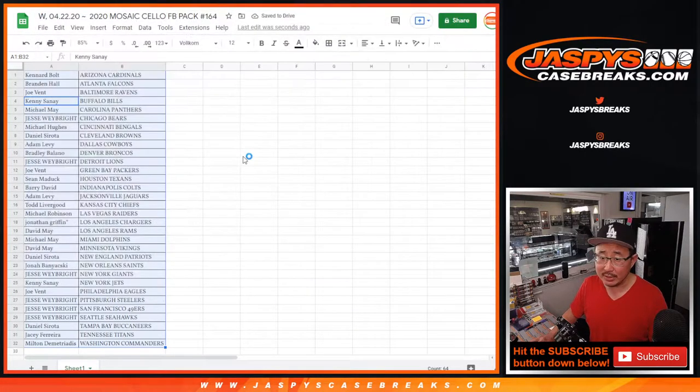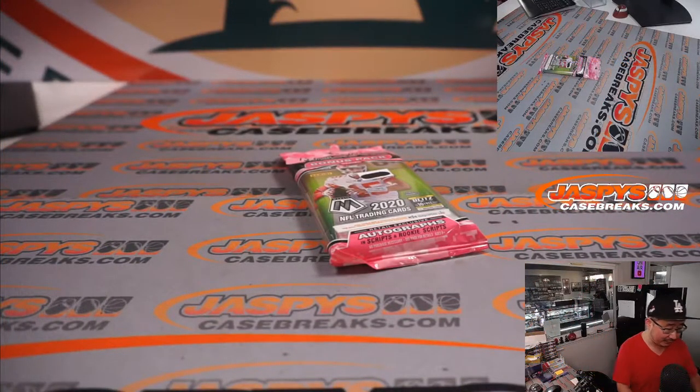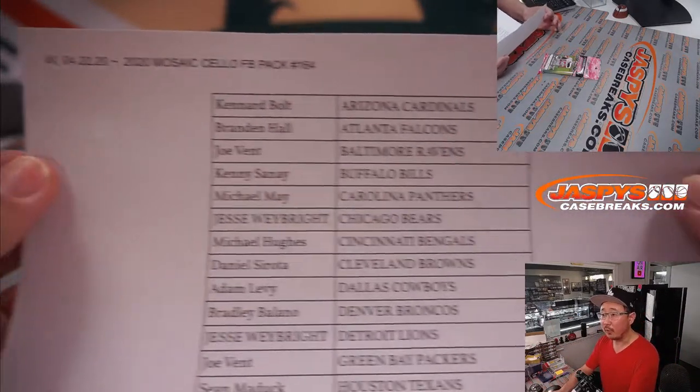Michael, what's going on — yeah, just in time for this filler Mosaic Football Pack number 164. We're going to see who's going to win those spots in that Prism First Off The Line break. All right, here's the final printout once again.